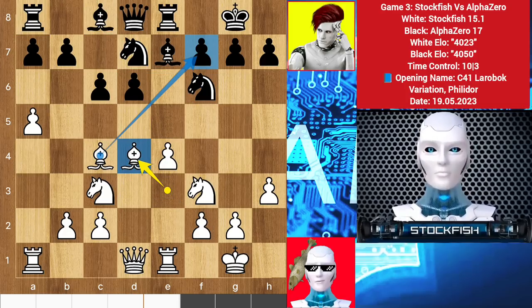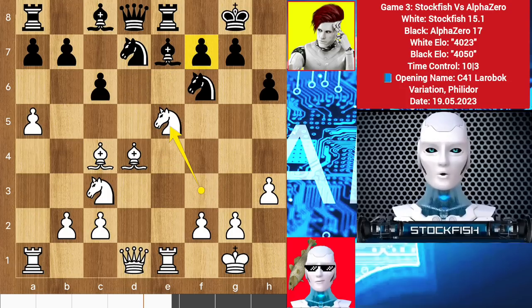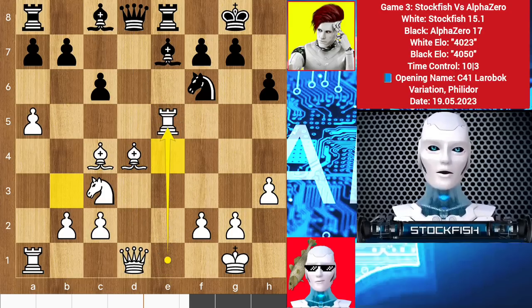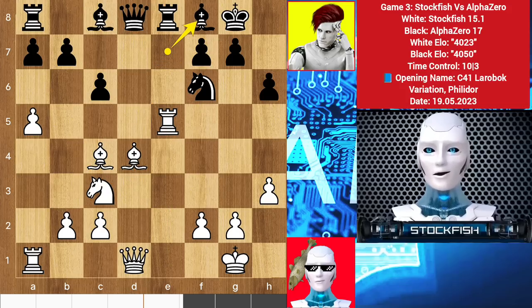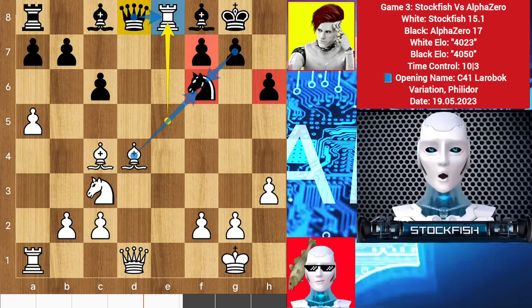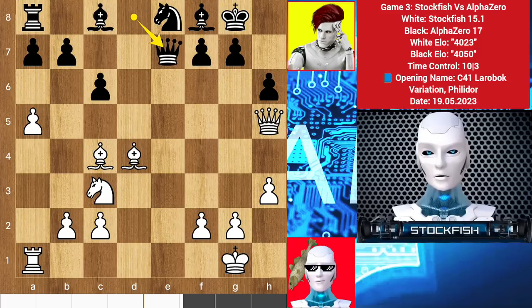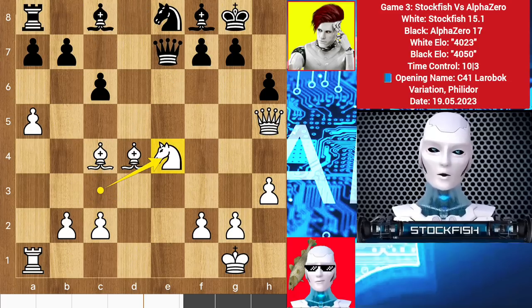AlphaZero blocks it with h6. e5 takes, knight takes e5 — these are targeting this pawn, so knight takes e5, bishop takes knight will lead to queen exchanges. So I take the knight with my rook. Knight e4 is coming to target it; bishop e3 is also playable. Bishop f8, rook takes e8, queen takes rook will lead — bishop takes knight and black's pawns will be doubled. The h6 pawn will be weak, so we have knight takes e8. Queen goes to h5 to target this pawn with two pieces. Queen e7, knight to e4 — the knight is running too fast, but the knight is unguarded.